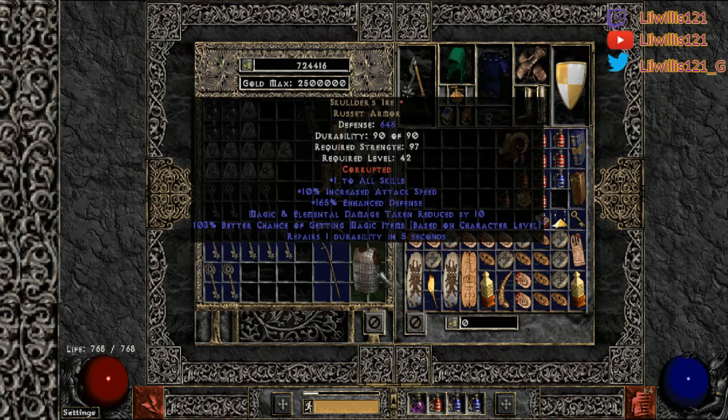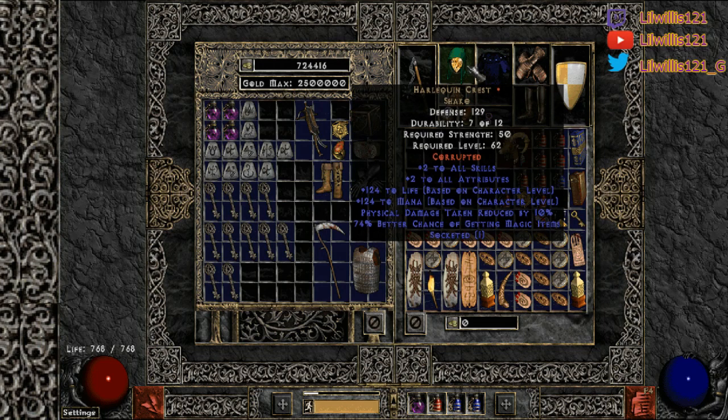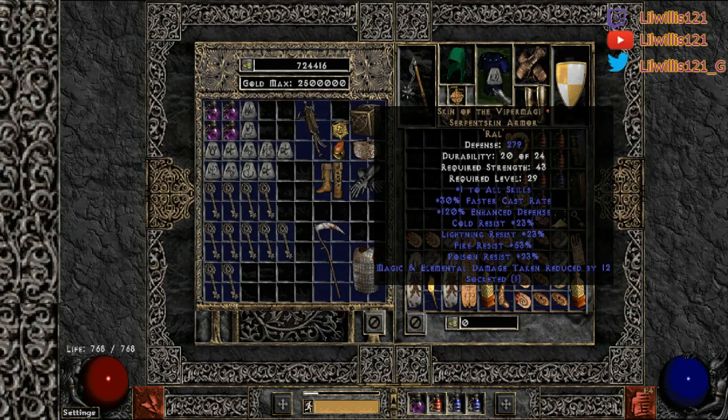Chest plate — I usually run Skulders just for the extra magic find. But I was messing with this piece I just bought for an Ohm off a random guy. It had a Ral rune in it; I don't need that — I could throw a P Topaz in it if I wanted. You can throw a lightning facet in here, use tal armor, use a lightning Ormus — literally so many options.